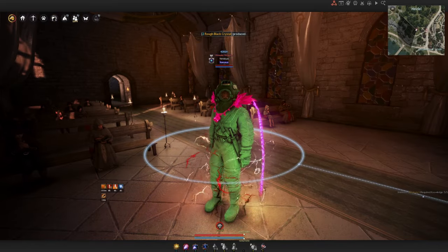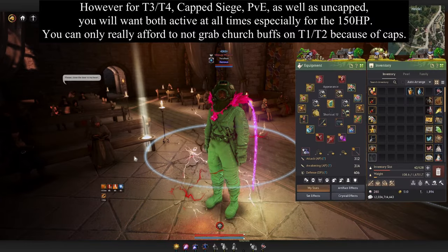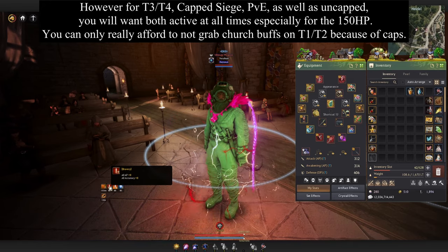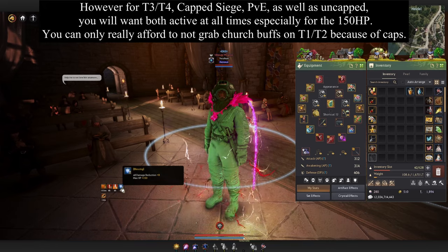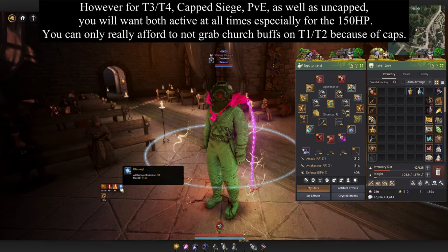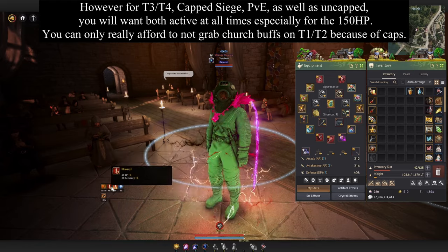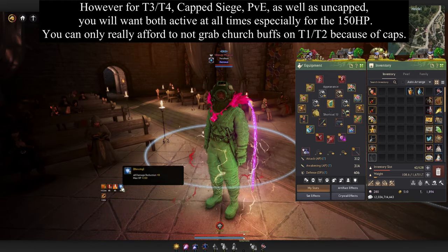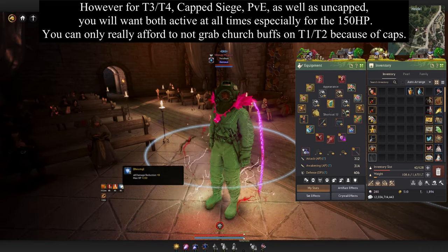If you are way over the T1 or T2 caps, you don't even need these church buffs because it's relatively easy to hit AP cap, accuracy cap, and typically DR cap as well. If you're a newer player it might be harder to hit DR cap, but if you have a decent chunk of gear — say 600 or 650 plus — you really don't need to buy these. They're mainly useful for doing extra damage outside of zone, or if you're not capping node war naturally.